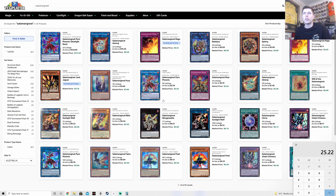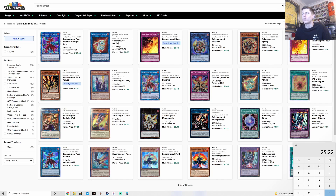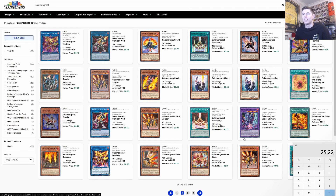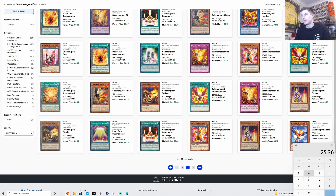Next we look at Rage — it appears to be a $4 common, which is painful, possibly only one print from a structure deck. Then we go for one Falco at 14 cents, so plus $0.14. We also need one Sanctuary at 12 cents, so plus $0.12. One Falco and one Sanctuary into the main deck.